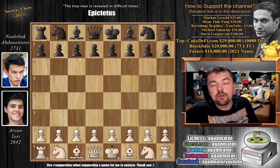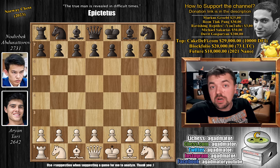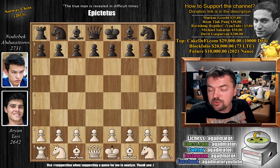Hello everyone and welcome to another incredible game that just finished from round two of this year's Norway Chess. We are in the classical section and it is Ari Antari vs. Nodirva Kabdusatov, the game that I mentioned finished while I was recording the previous video. And as the title says, a blunder basically wins the game. How is this possible with such elite players?